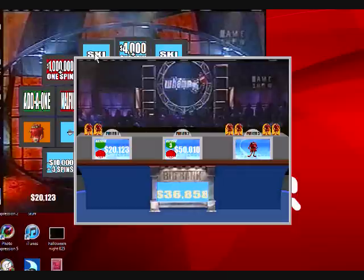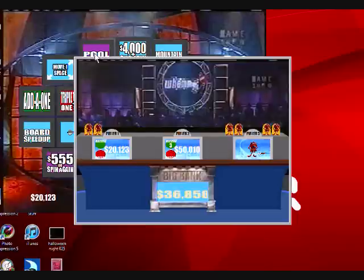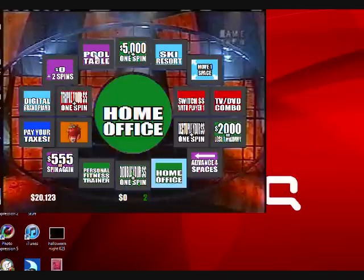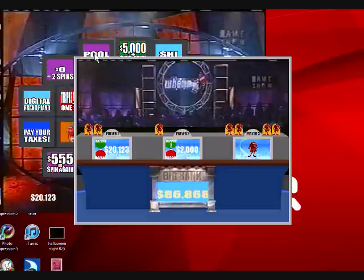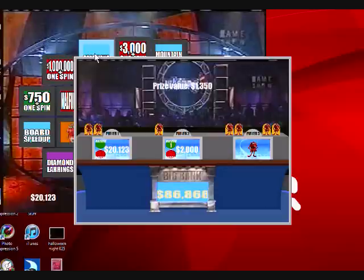Player two has three spins — that's $50,010 and he's going. Stops at a whammy. Oops, wrong button. Player two has to go again. A home office, that is valued at $2,000. He goes one more — that gives him at least $18,123 or gives him another spin. Stops at a great two degrees valued at $13.50. That is not enough. And it looks like player one is our big winner at $20,123. This is GHROCKCONTROL3000 signing off.